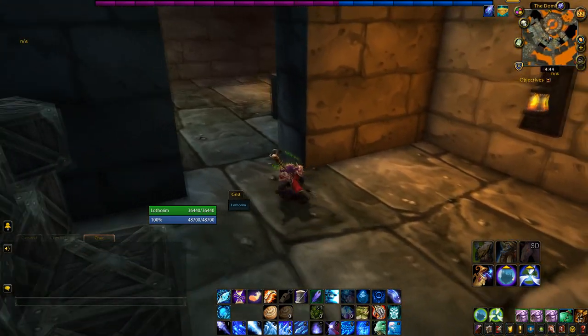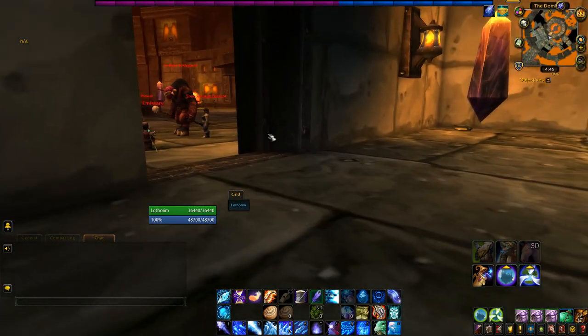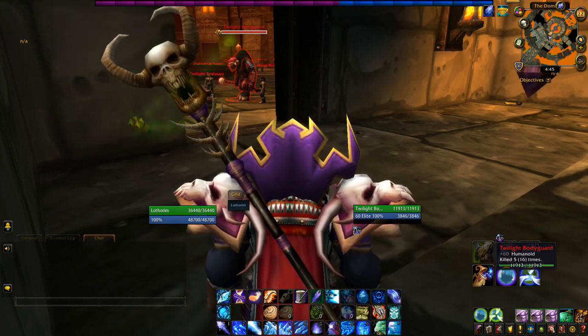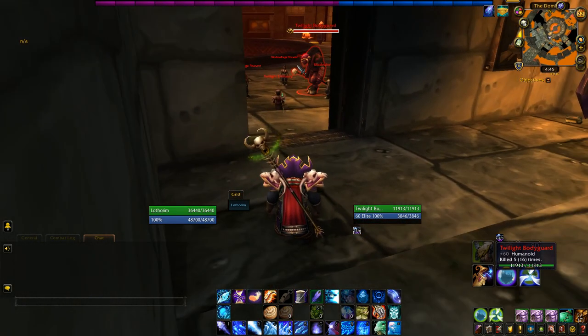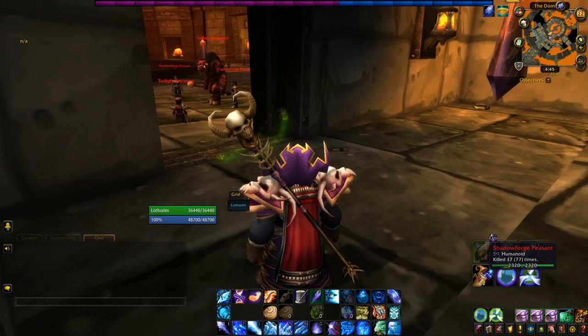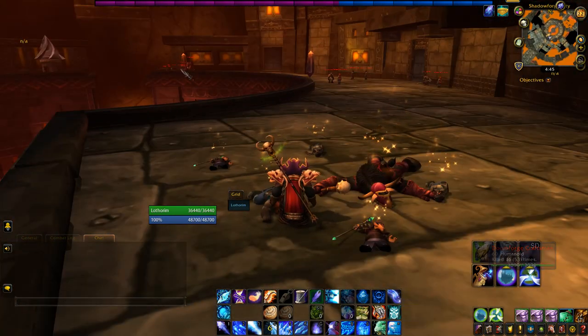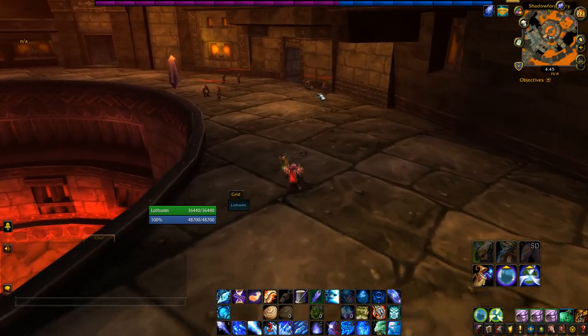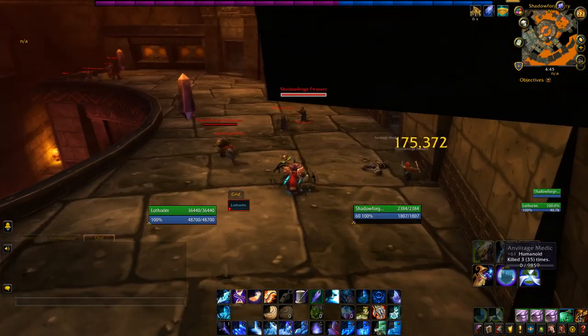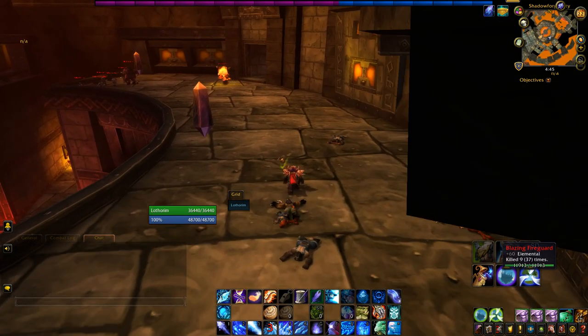Come down through the Domicile carefully. There's a group of mobs right here and also a patrol. In these packs there are generally only a couple of elites — the Twilight people. The Shadowforged peasants who are hostile are not elites at least. Watch out for ranged mobs and medics, and watch for that patrol. Down here is also where the Dark Coffer and the Dark Coffer Keeper are — that's a whole other quest.